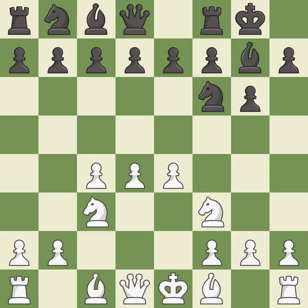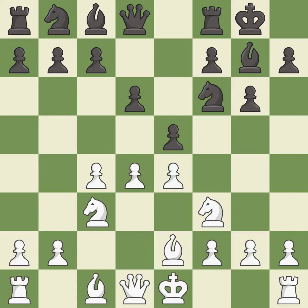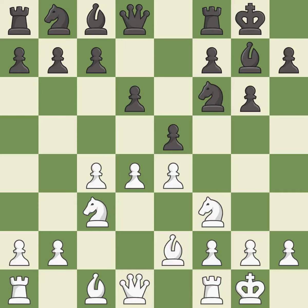e4 takes full control of the center and allows the light-squared bishop to develop. This prepares the bishop for development. b2 develops the light-squared bishop and prepares to castle king's side. e5 takes space in the center and immediately attacks the d4 pawn. Castling gets the king out of the center and activates the rook.